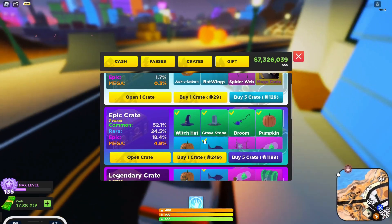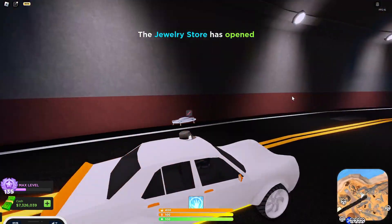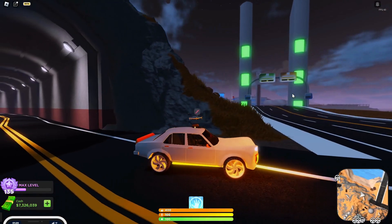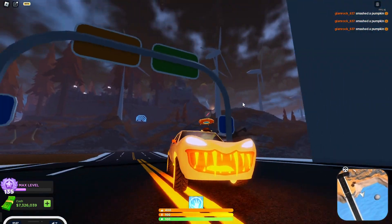I have like three epic crates that I haven't really touched yet, because I want to keep them as like a flex or something. But let me just show you the vehicle itself. So here's the vehicle — it's a five-seater, and it's quite fast on the ride.